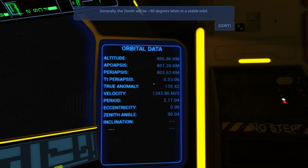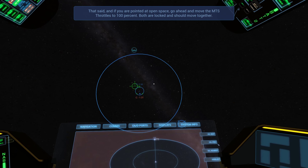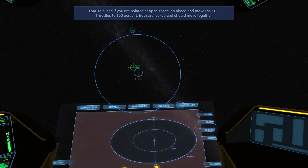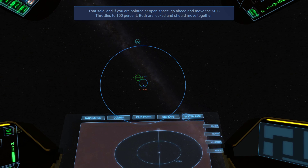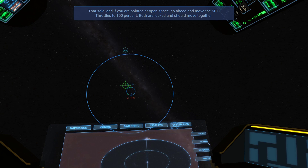Generally, the zenith will be around 90 degrees when in a stable orbit. If you are pointed at open space, go ahead and move the MTS throttles to 100% — both are locked and should move together. I'll probably come back to this in the next video. Thanks for watching.